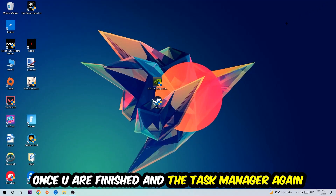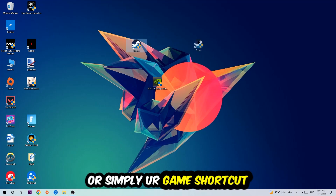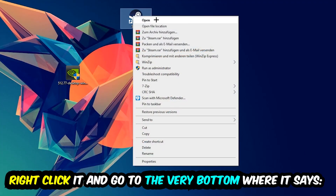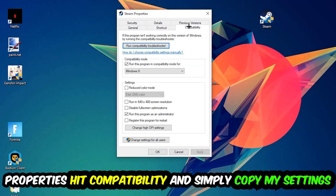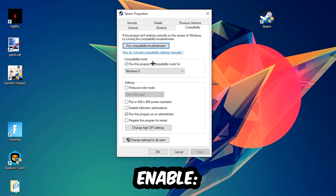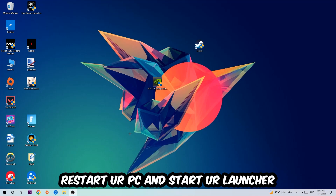The next step is to take your game shortcut — from Steam or your desktop — right-click it and go to Properties. Hit Compatibility and copy these settings: enable 'Run this program in compatibility mode for' and select Windows 8, disable full-screen optimizations, and enable 'Run this program as an administrator.' Hit Apply and OK.